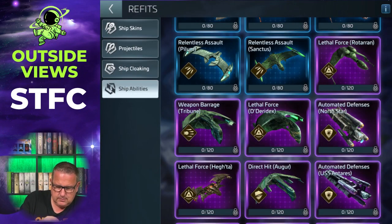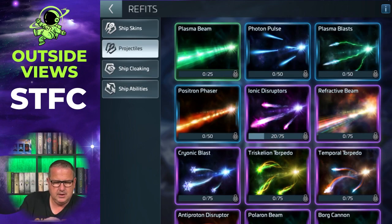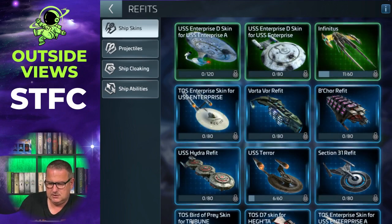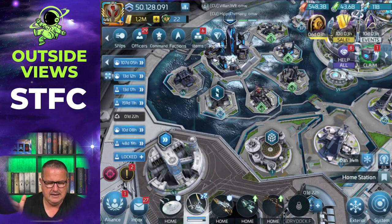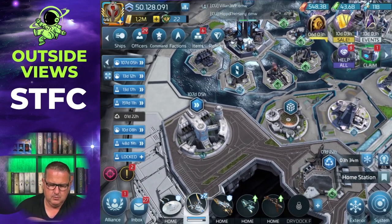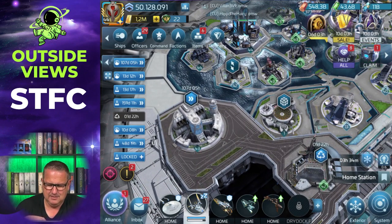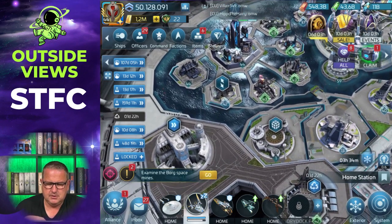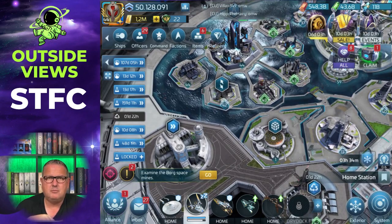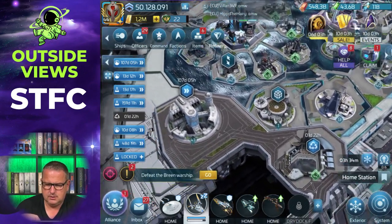You also have all the ship cloakings here in the Armory, the projectiles, and the ship skins as well — so you can manage everything from this one place. You don't always have to switch between the Armory and the ship hangar, which I can't access at the moment anyway because it's upgrading for another 107 days. So I'm not speeding that up; it's not necessary right now. You can do everything from the Armory anyway.